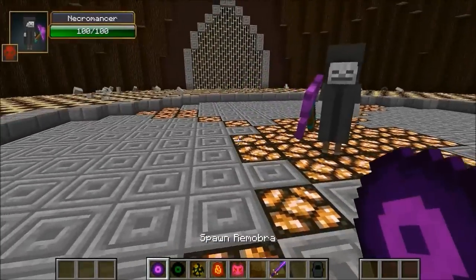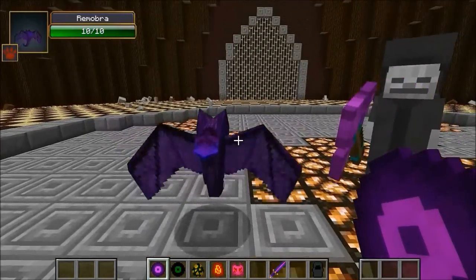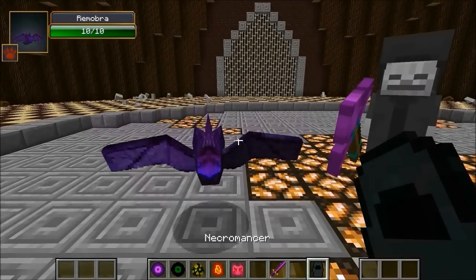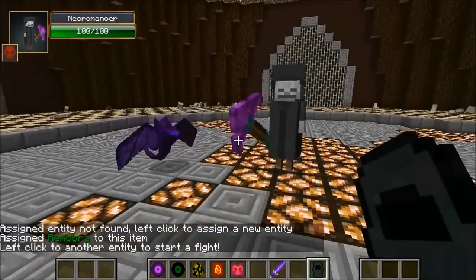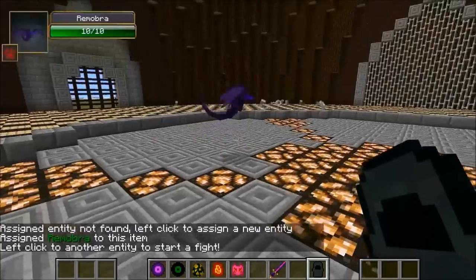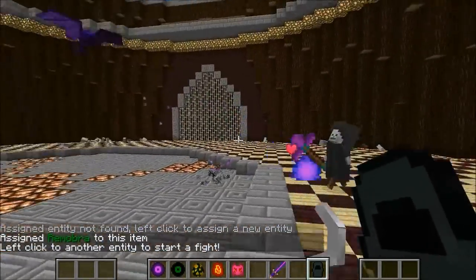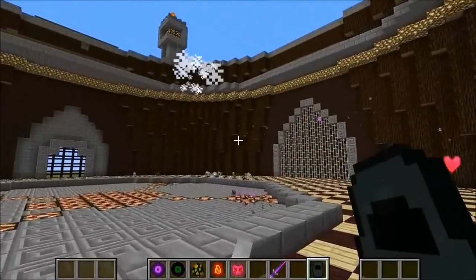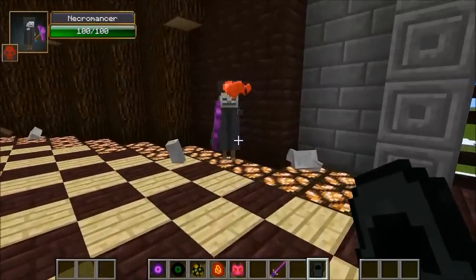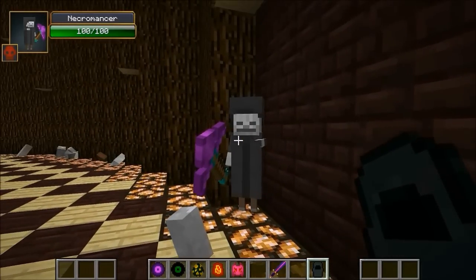Starting with the Remobra - that dude is pretty cool looking. It's only got 10 health which is kind of on the low side. Here we go! They both look pretty evil, like the cobra could be his pet or something. Look at that blast - that's a big blast coming out of such a small mob. He killed it already, killed it with full health. That is ridiculous.